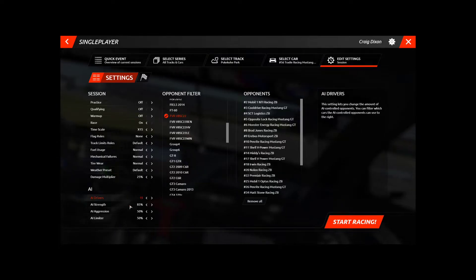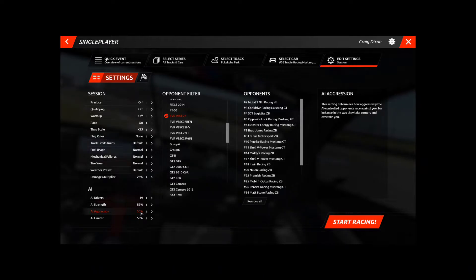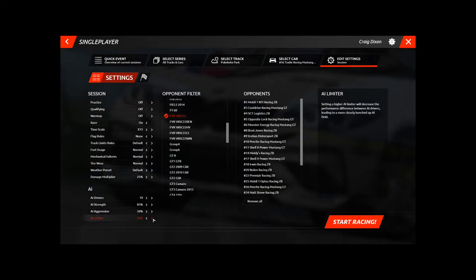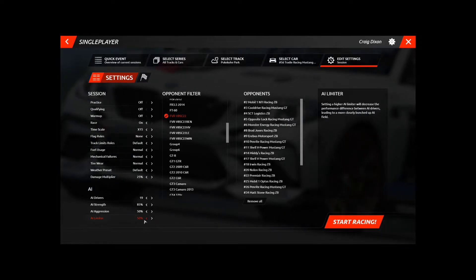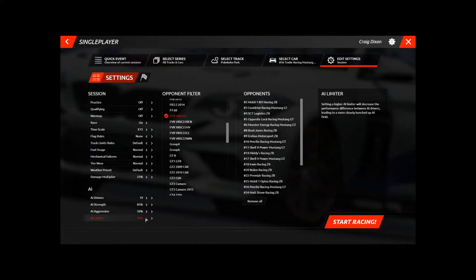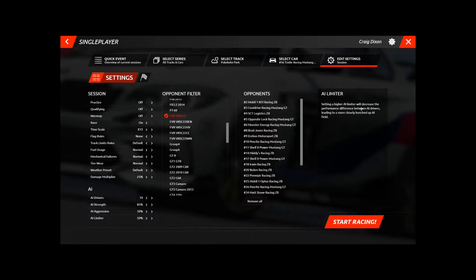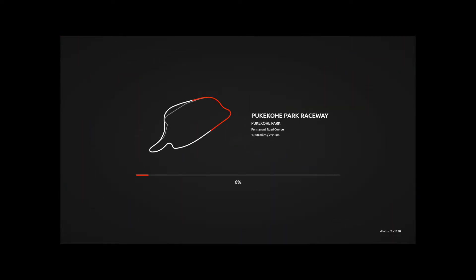AI strength at 85%, aggression at 50% — found that wasn't too bad. AI limiter: if you set it at 100 the cars will be really spread out; if you go all the way down to zero all the cars will be really close and basically like a train fighting for each position. I found 50 in the middle was quite good. Let's go Start Racing.